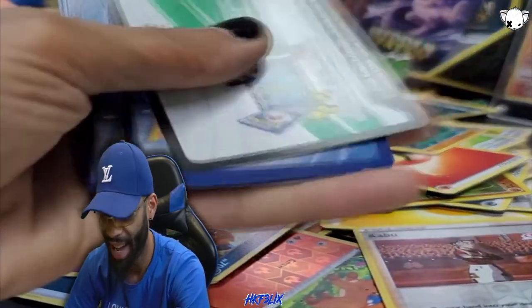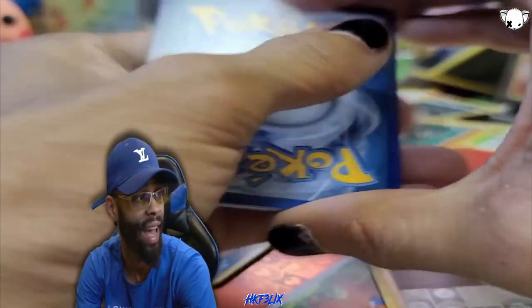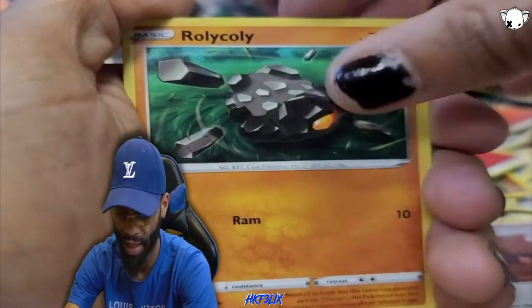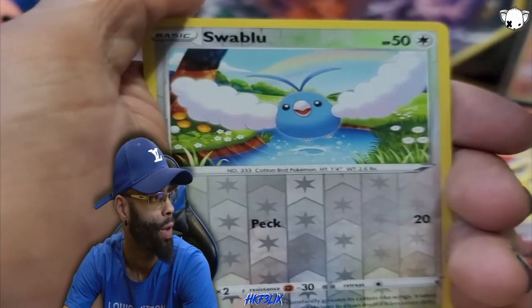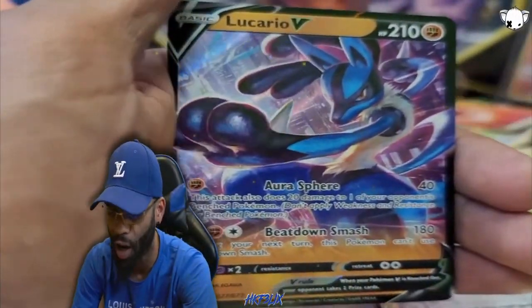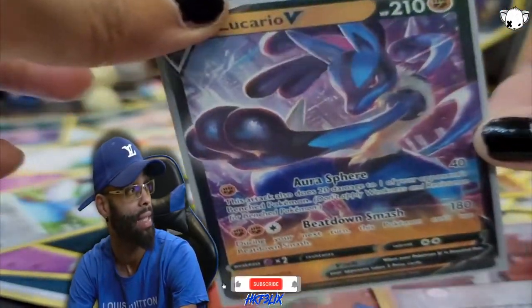Code card for you guys, enjoy. I am loving this - I could pull all day. Fire energy coming in hot. Copperajah, Suspicious Food Tin, Victini, Sizzlipede, Purloin, Scraggy, Pokeball, and Swablu reverse holo. What are we gonna get next? The Lucario V - another full art! The full arts are slamming - looking fire. Four packs left, we are still searching, still looking.